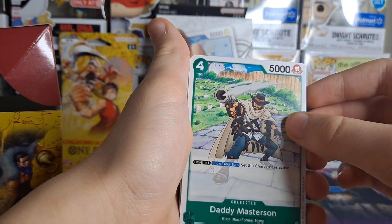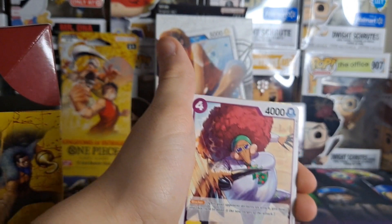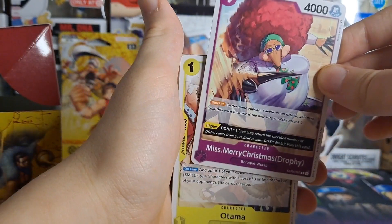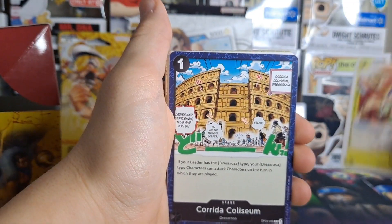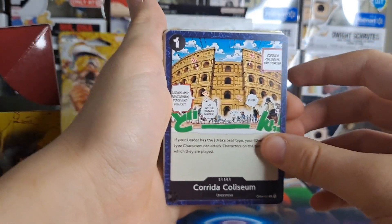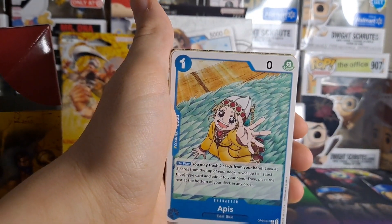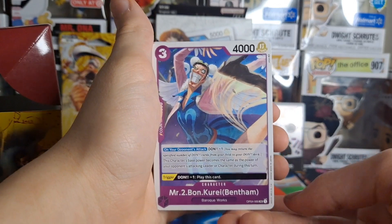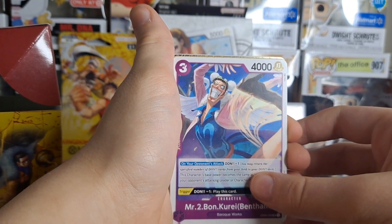No idea who that is — former Navy, East Blue, never saw that guy in my life. Miss Merry Christmas — it is Christmas time, this is a Baroque Works agent. Otama — I know she's from Wano, not that far yet. Corrida Coliseum — this is Dressrosa. A piece from a filler arc I think, it's like a dragon. Bon Clay, Mr. 2 — one of the best characters in the whole series. I have no idea if these cards are worth anything.